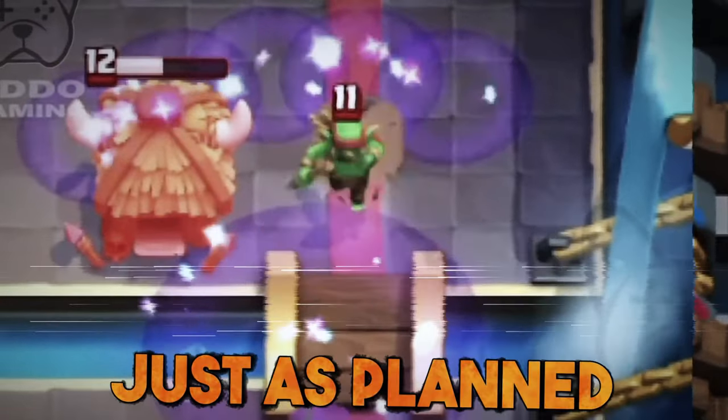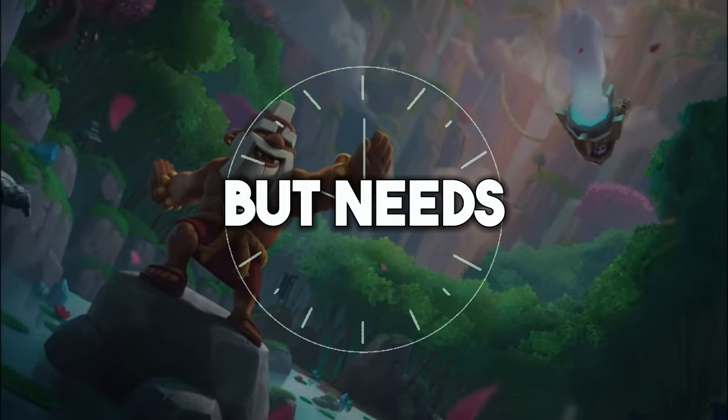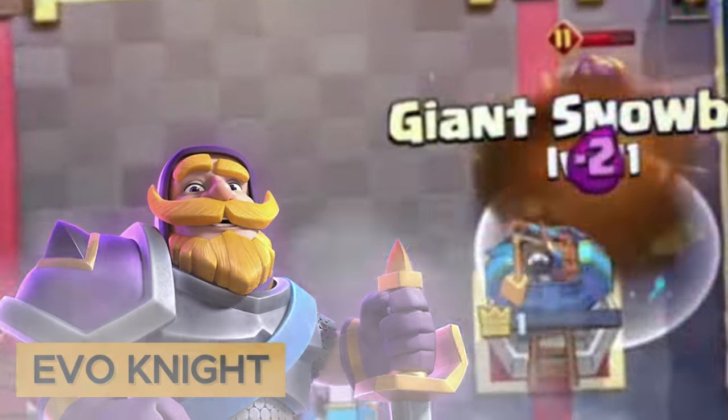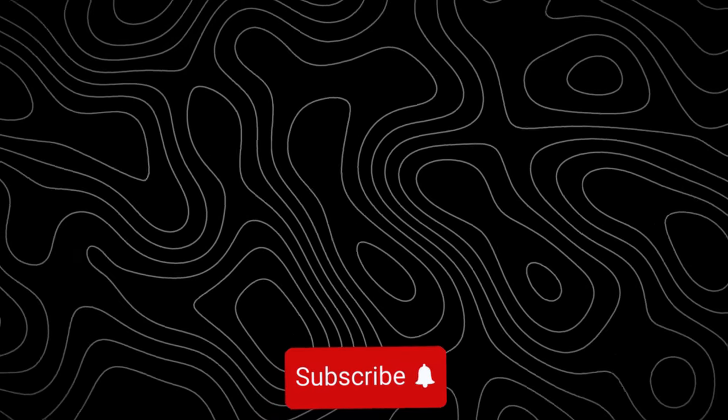And it looks like the next attack goes just as planned. The Firecracker Evolution covers a super large area but needs a lot of time to reload, so naturally, with troops tanking for her, she will be unstoppable. Speaking of unstoppable, here's an evolution that players could literally not stop — the insane Evolved Knight, which you can learn all about in this video here.